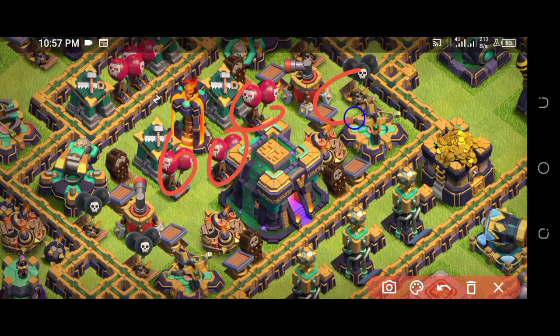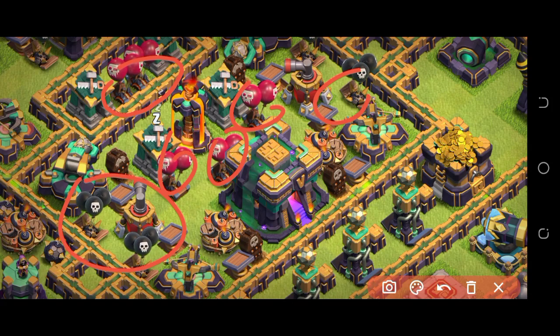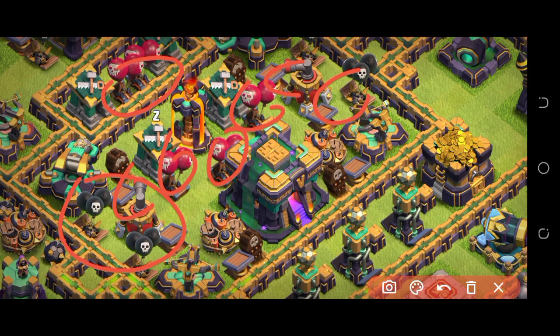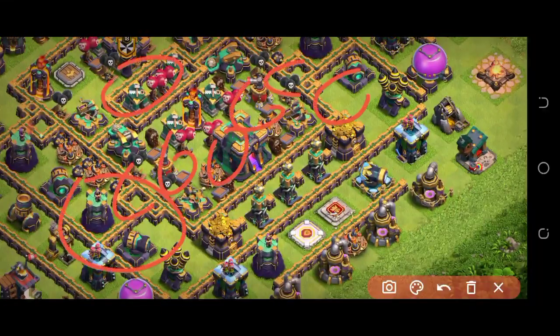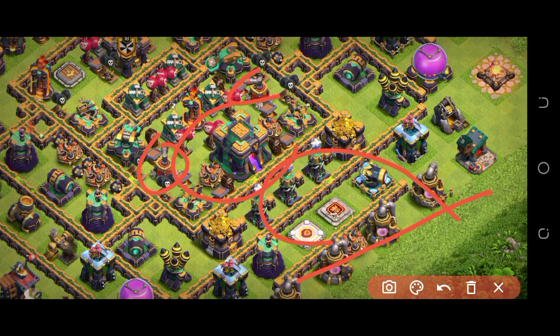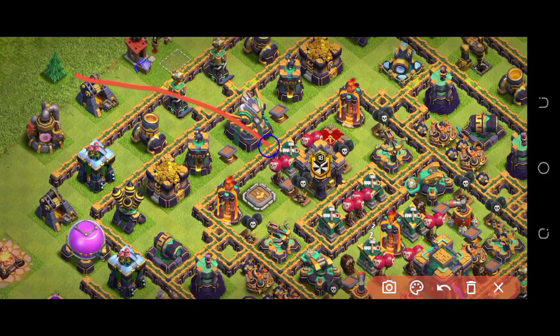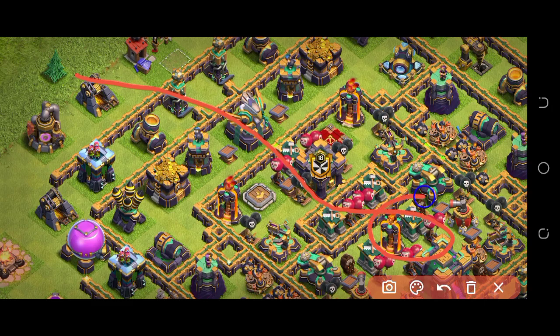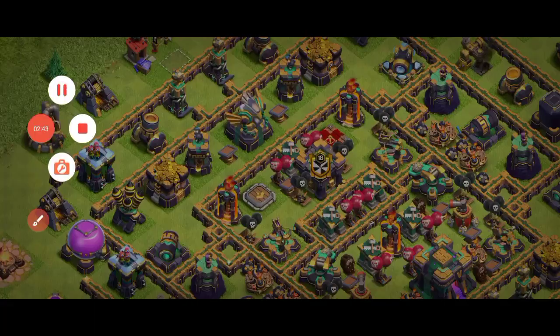You can see one, two, three red mines and one black mine, and there are another three red mines. There's a black mine and an Air Sweeper placed to push air troops away. Whenever an air attacker sees this Air Sweeper, they try to attack from a certain side, but that side is all red mines and black mines. The funnel heads differently across the base, and after getting one star, you can see people using the Blimp.